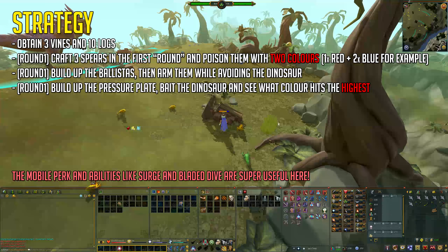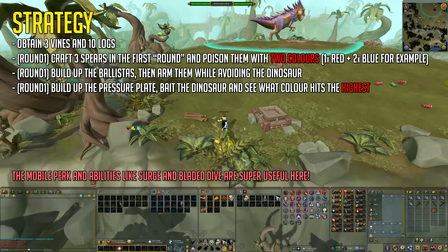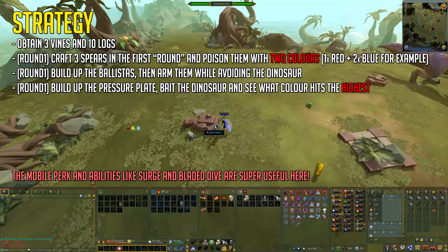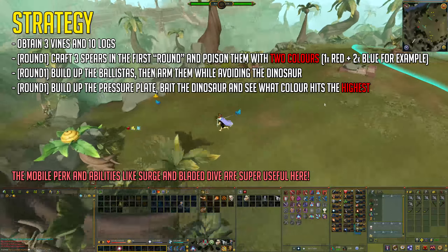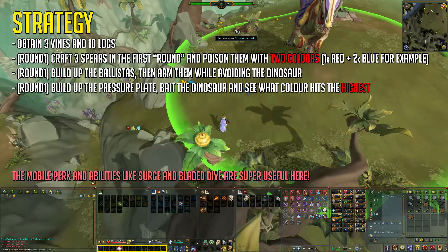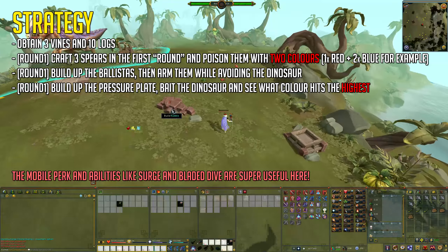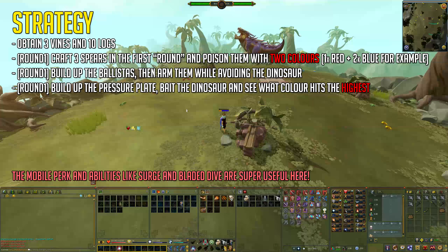What you want to do is craft three spears for the first round and poison them with two different colors from the frogs — for example, one blue spear and two red spears. The reason you don't use all three of one color is that by using two of one color and one of another, you have a chance that the two matching the dinosaur's weakness will do much more damage. Once you know the actual weakness — which stays the same for the entire hour or five attempts — you have a chance to kill the dinosaur in just four spears instead of the regular five.